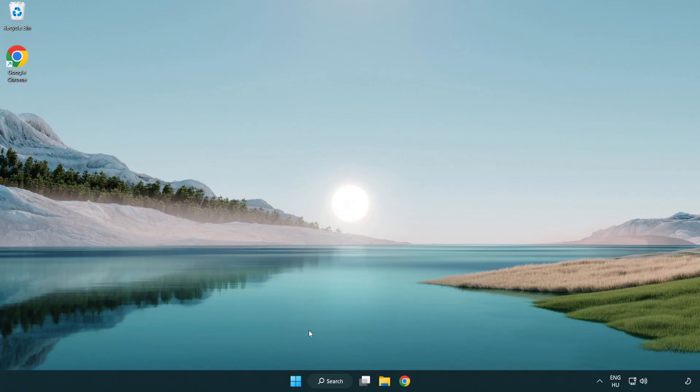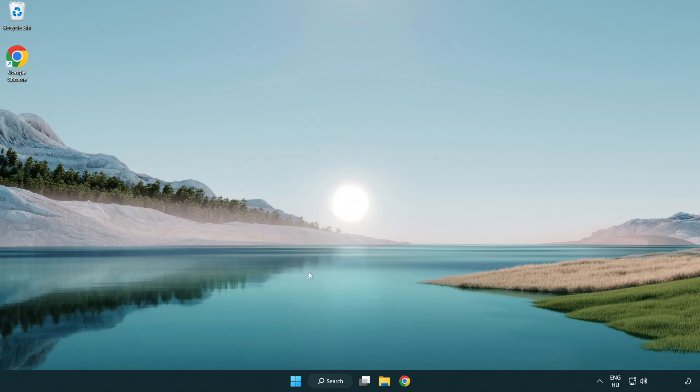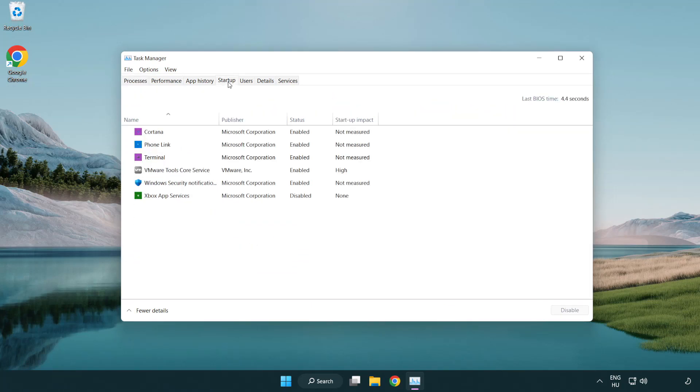If that didn't work, right-click the Start Menu and open Task Manager. Click Startup. Disable any applications you are not using.